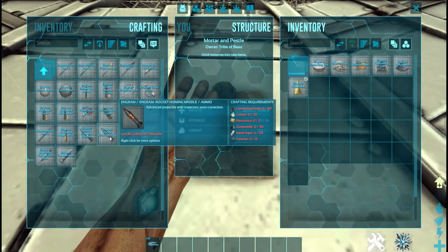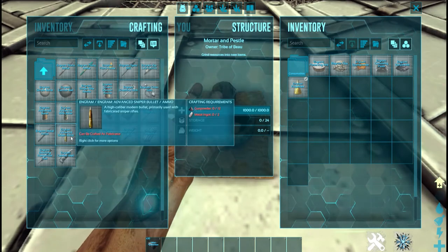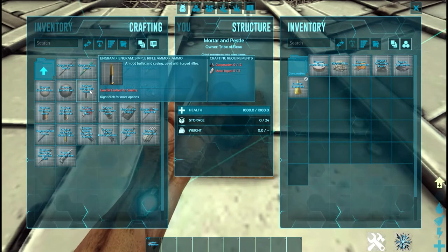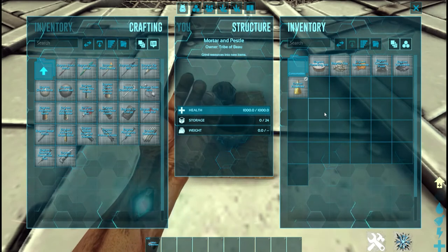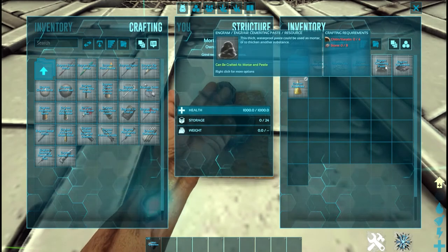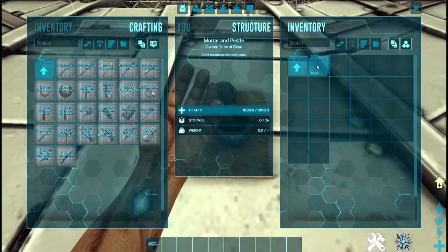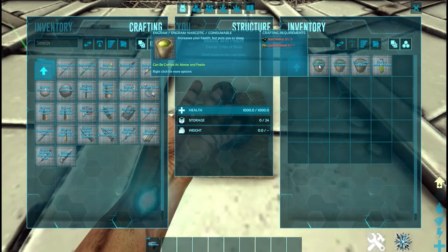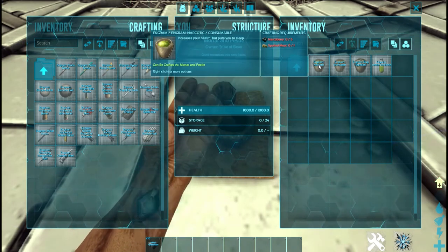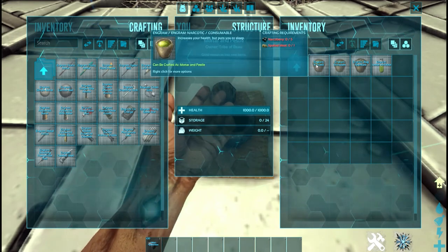As you can see they're very expensive to make. What I would recommend is having three mortar and pestles: one for your spark powder, one for your cementing paste, and one for your narcotics. Narcoberries at low level are kind of expensive — you have to go get them by hand — but once you get a trike, stego, or even a parasaur, you'll get them no problem at all.